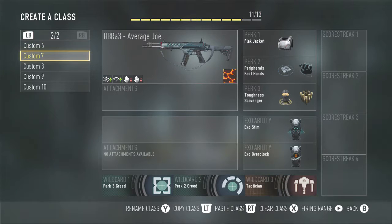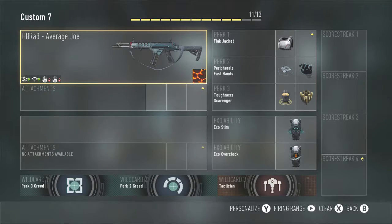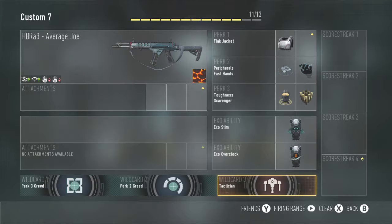Coming on to everybody's favorite — the HBR-A3, I call it the 'Hebra' because it kind of sounds like it. It's the average joe; I don't really use it much but I like toughness and scavenger with it. This weapon will lose ammo fast. I run exo stim and exo overclock. Fast hands is sometimes a must when you're running exo abilities because not having it can get you killed. Flak is a must.